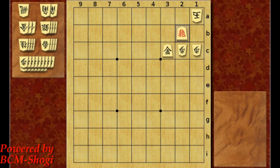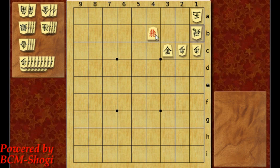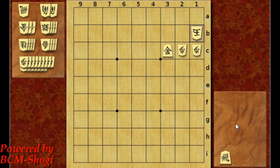You can also mate it by just checking with the dragon, but it's gonna be a longer mate. Because the kingside will drop a rook to block. Gold to 3c, king 1a, pawn to 1b. But now the rook can take it, so dragon takes it, and then rook drop and checkmate.